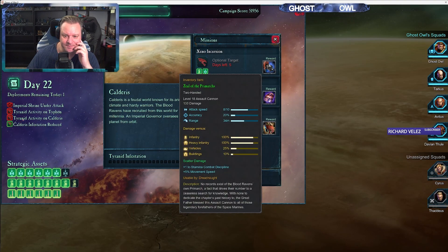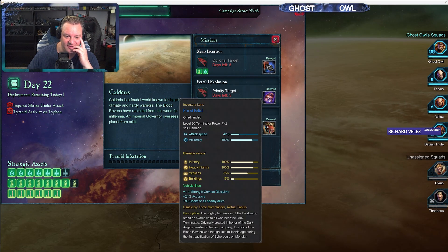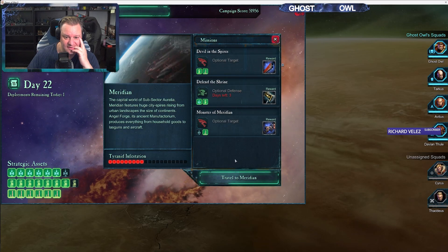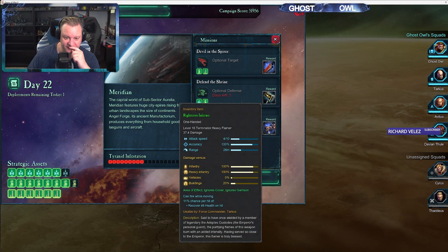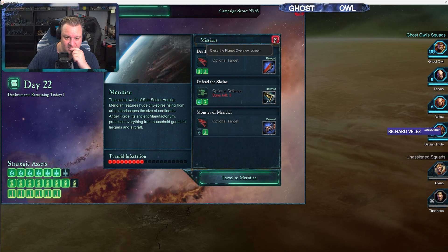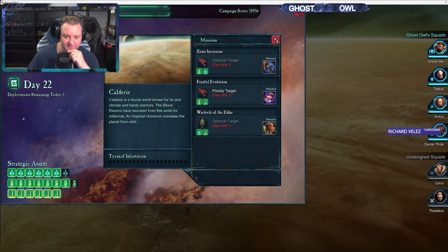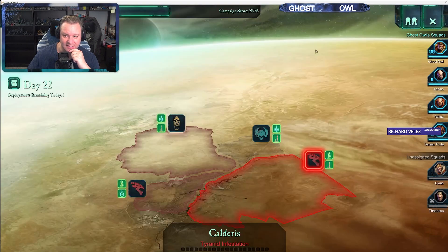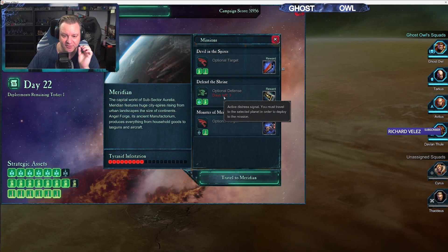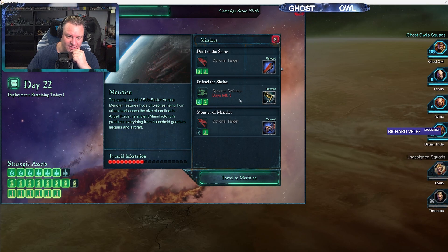Let's just check what we've got going on here. Salt cannon level 18, level 20 basic power fist, level 20 terminator power fist — that's quite nice. Level 20 thunder hammer. Three days left on the optional defense. I think I'm going to go in — if I look at my force commander, he's only got a level 19. So let's go to Meridian, do the defense, and pick off a couple of these while I'm there to clear out the non-time-limited missions.